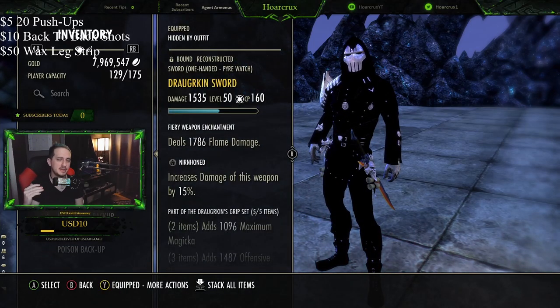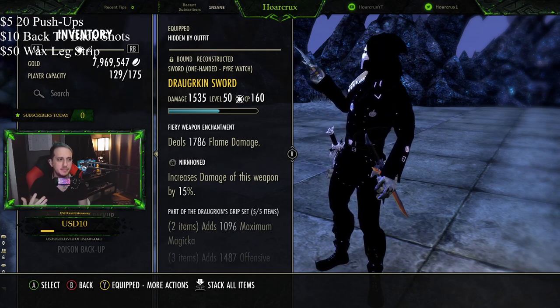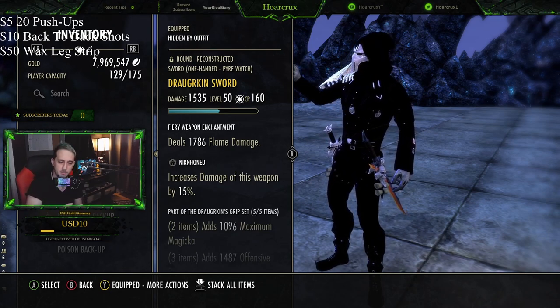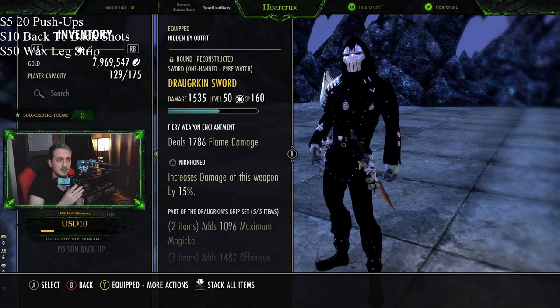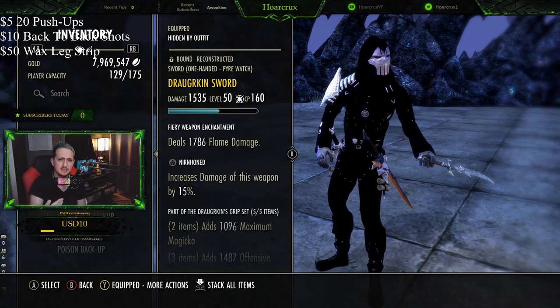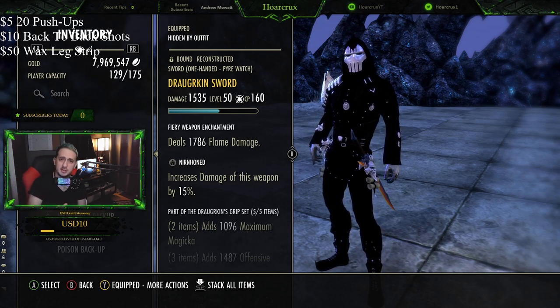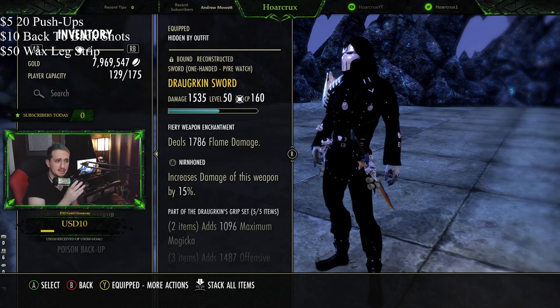I'm not going to go over my entire build — there are two different builds you could run with this. The more meta dueling build for the Magicka Dragon Knight specifically is going to be Draugrkin, Burning Spell Weave, the Markyn Ring, and Majesty, with Magna Incarnate one-piece. That is like the super meta MagDK dueling build.